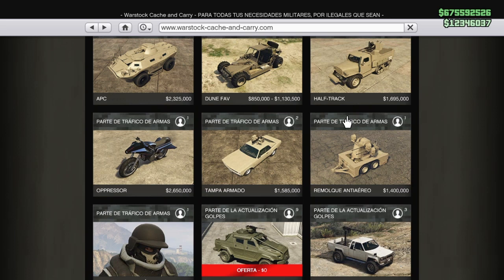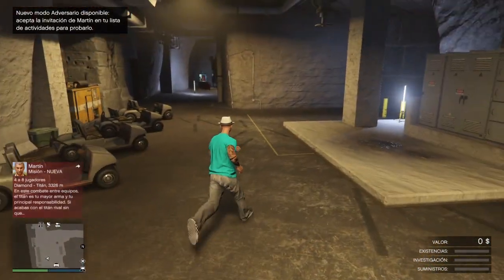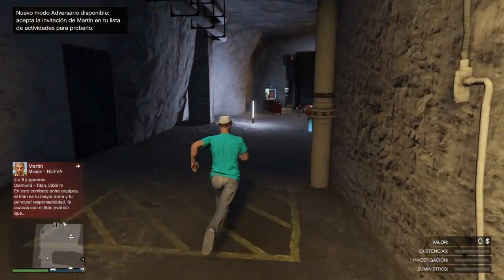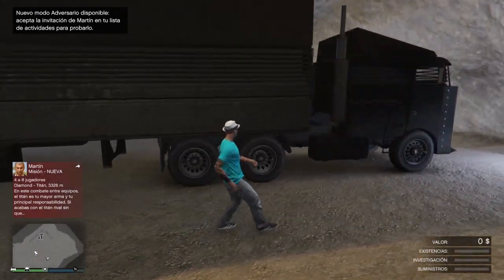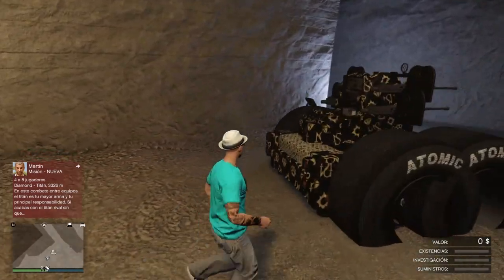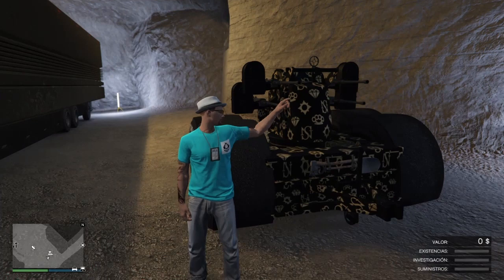Bien, una vez que tenemos todos los requisitos, fijaros que yo aquí ya tenía mi centro de operaciones modeado, pero le he cambiado la cabina para subiros el glitch. Como veis, no lo tengo modeado. Le he cambiado lo que es la cabina —yo tenía la larga— pero bueno, ahora para subiros el truco pues la he cambiado y listo.